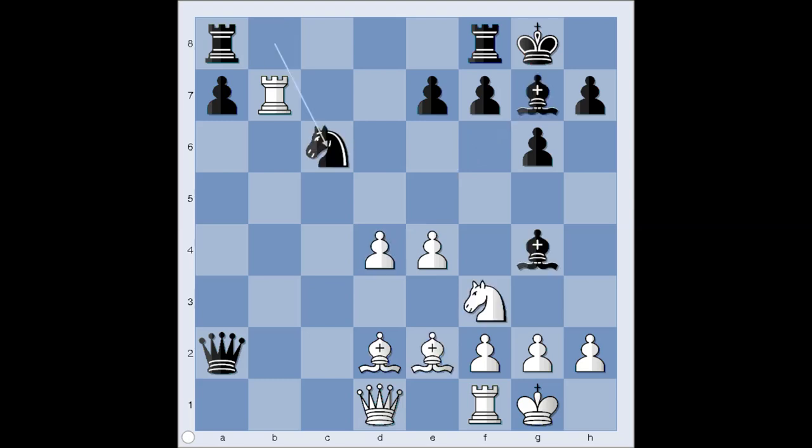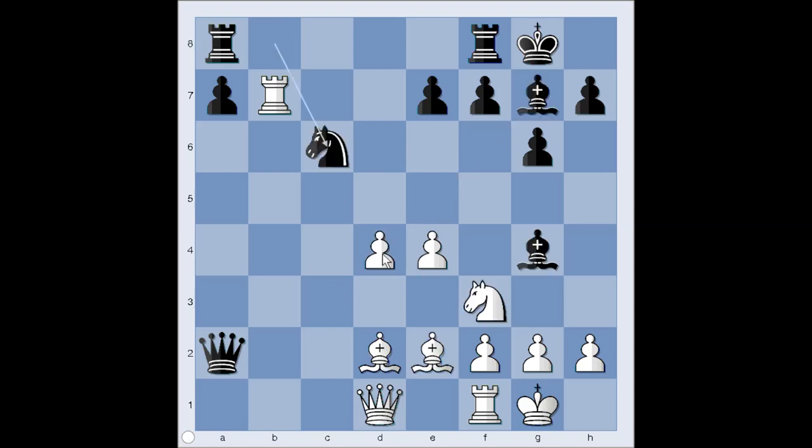But in the game we have knight to c6, d5, bishop takes knight, bishop takes bishop. As you can see in this variation, black doesn't win the pawn on d4.